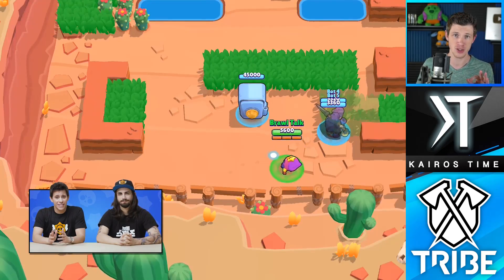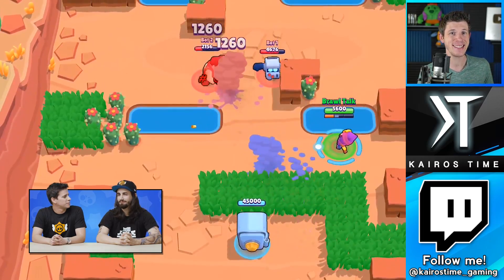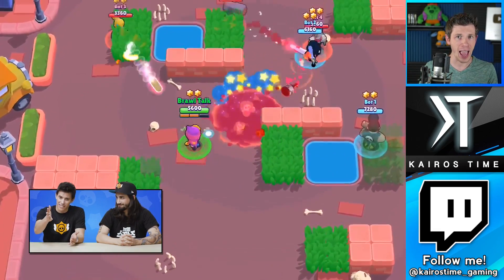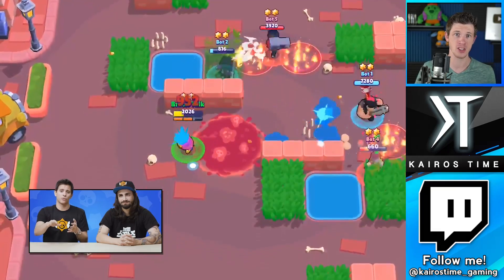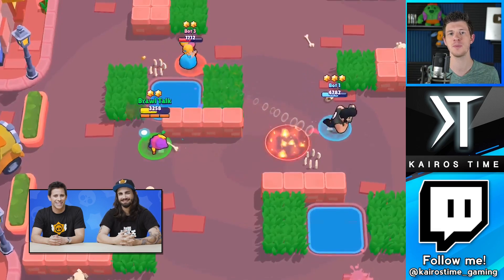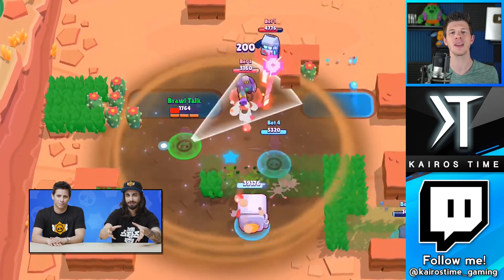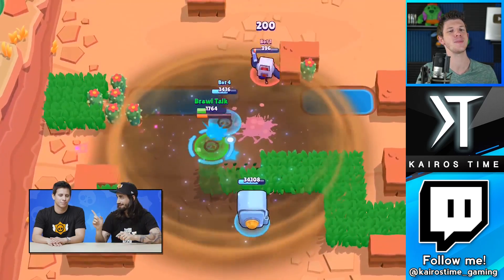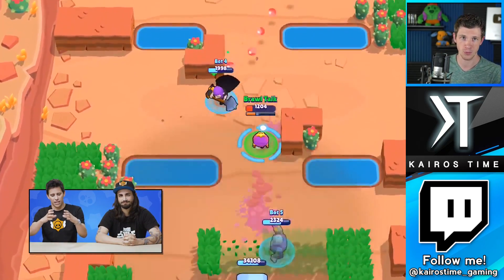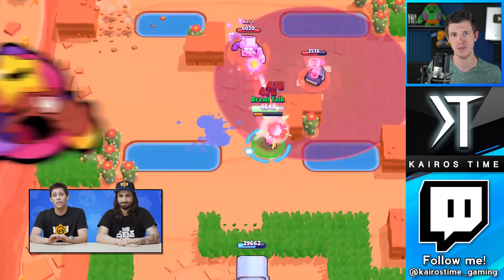I wanted to touch on Sandy's movement speed. At first I didn't notice because of the sporadic movements in the gameplay, but after paying really close attention, I actually think that Sandy has a faster-than-average movement speed. I'll confirm this in my Sandy Olympics video, but I'm pretty sure Sandy has the same movement speed as Frank and Rosa and outranges them without any stun or slowdown when he attacks. In a way, you might even consider Sandy a medium-range assassin with his invisibility super.